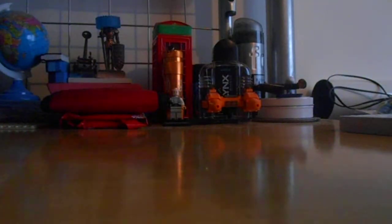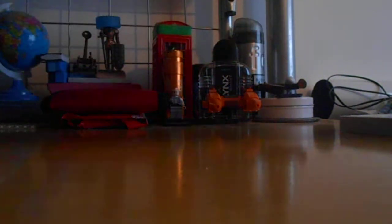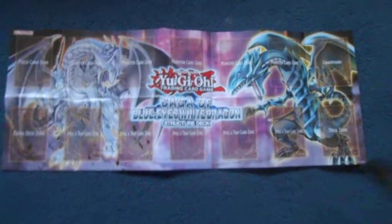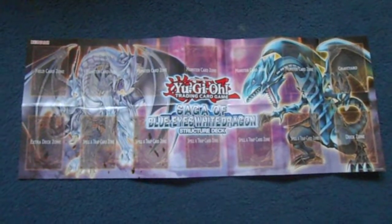I'll get out this game mat — it's quite cool. It's got a Blue Eyes and a zeroes on it. I'll put it on the floor. This really looks pretty cool. Maybe I'll open things in the future and open all my cards on a map.